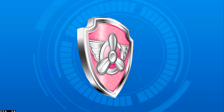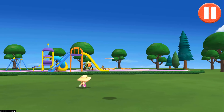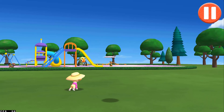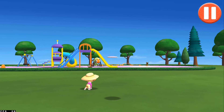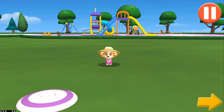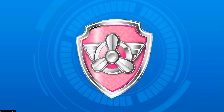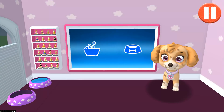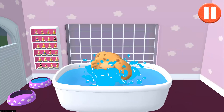Time to... Let's rinse the pup's paws under the water to get them wet. Tap the soap bottle to put soap on the pup's paws. Look at all those bubbles! Those paws are looking clean! Let's rinse the bubbles away now. Time to dry off! Tap the towel and drag it back and forth over the paws. My paws look great!